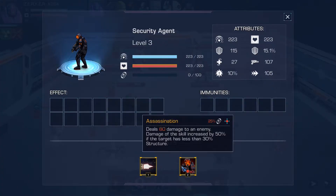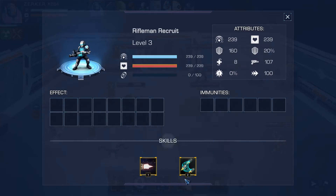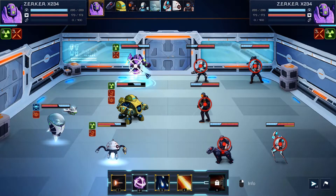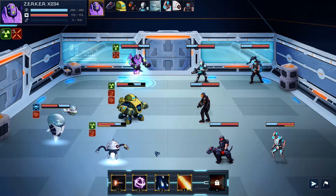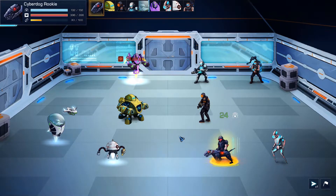Looking at abilities: basic shot assassination deals 80 damage to an enemy, and damage is increased by 50% if the target is below 30% structure. Neutralizing ammo deals 96 damage with a 50% chance to apply reduced power. I'm more concerned about that assassination skill.